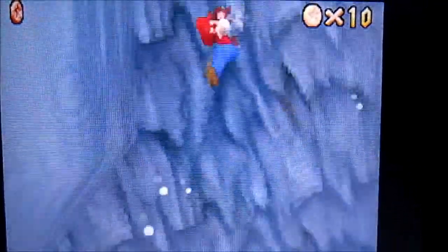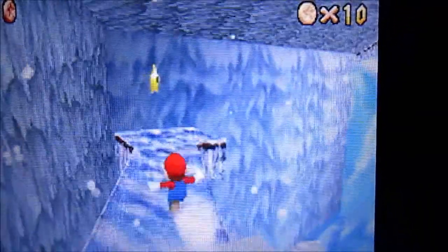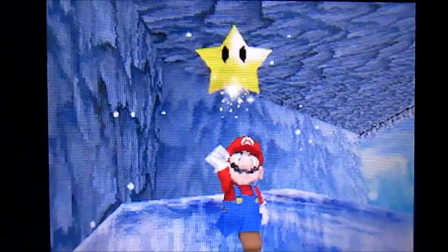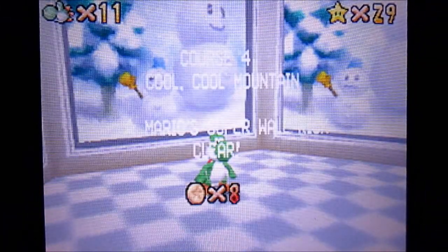I say Mario slash Yoshi because Yoshi is just under the Mario cap right now. There we go — rotate the screen, and that's the sixth Power Star for Mario. That's pretty much all we can do for Cool Cool Mountain. Other than that, that's it.